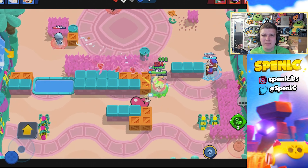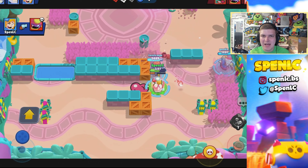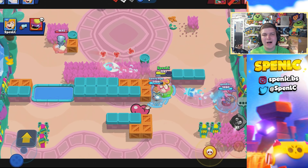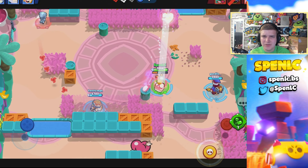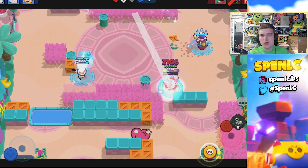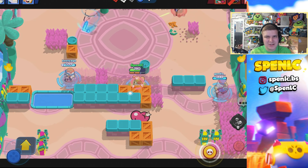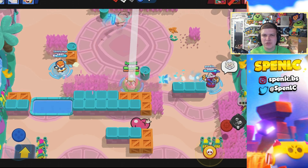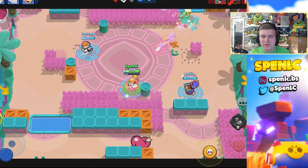Piper is like the best brawler on this map because she exerts so much pressure in the middle. Brawlers like Bell are also just so good because of that bounce mechanic — being able to hit one brawler and then scout out the rest of the grass. You've got to have one of those two snipers in your composition. Leon's really good with that gadget because it can help you get into the grass a little bit better, especially down that right-hand side — you can pop it behind the wall, pretty good defensively as well.